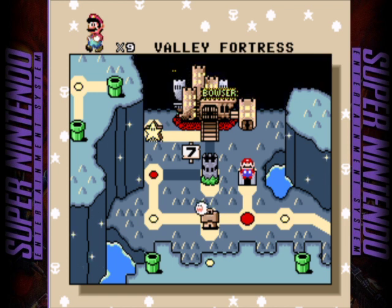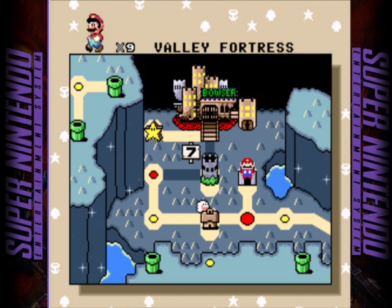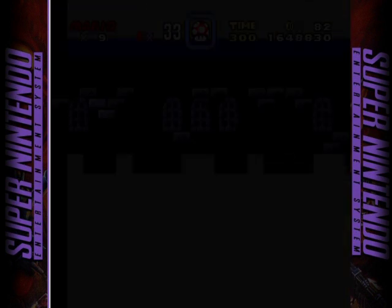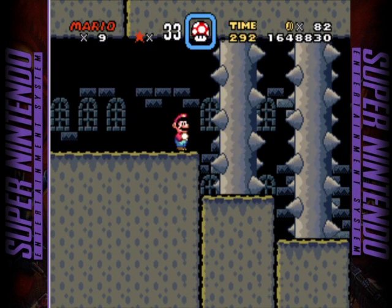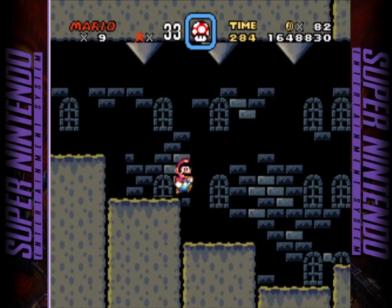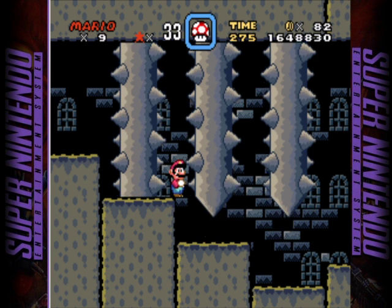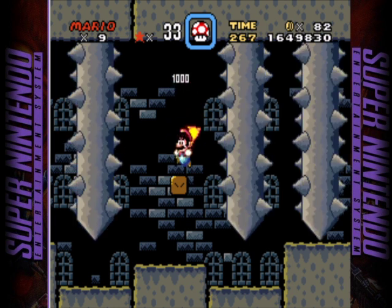Even if you accidentally jumped on that, you wouldn't see an up-scroll. Good times. I'm just going to go ahead — that was the redundancy stuff, I could have done that off panel, but I did want to show you all the alternate exit. Just like that last level with the dirt stuff, it's like a hurry-up-and-wait situation. I get my cape feather.